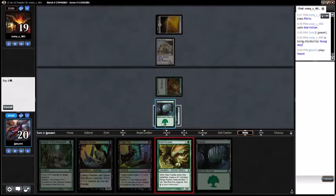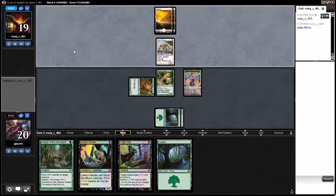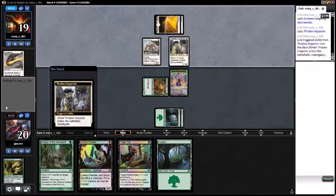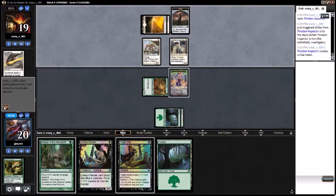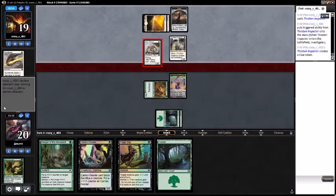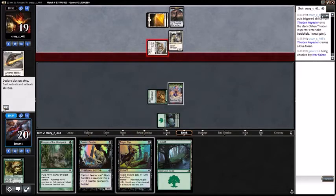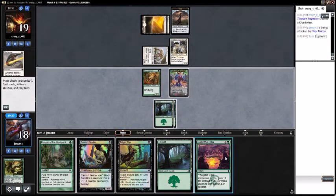Sun Lance — sure. And a Thraben Inspector — sure. If we draw a black source we can hit our opponent for some damage. That was not a black source. Power four or greater? That's interesting.